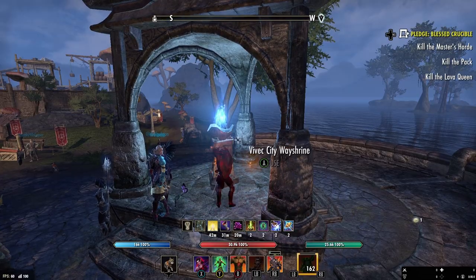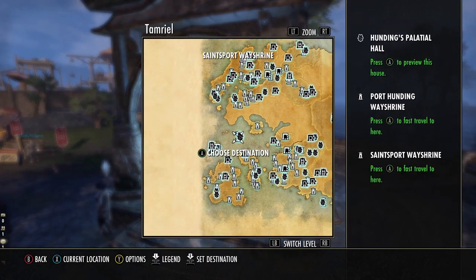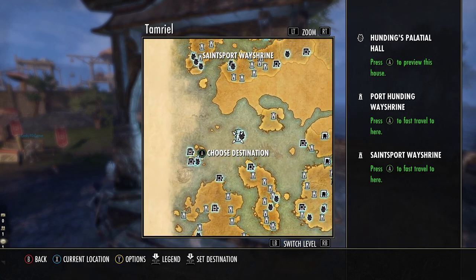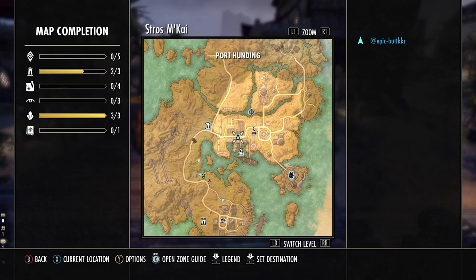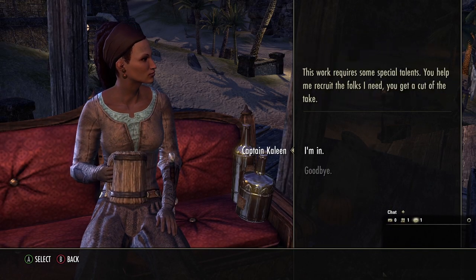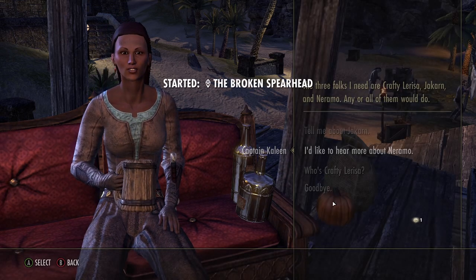The first thing you're gonna want to do is make sure your character is CP 160 — that's the gear cap — because when you finish the quest the gear that you get at the end scales to your level. So make sure you are CP 160 before you start this quest. Then come over here to Stros M'Kai, go over here on the map, and there's gonna be this lady sitting in a chair. You talk to her and this will put you on the quest you need to start getting the item.